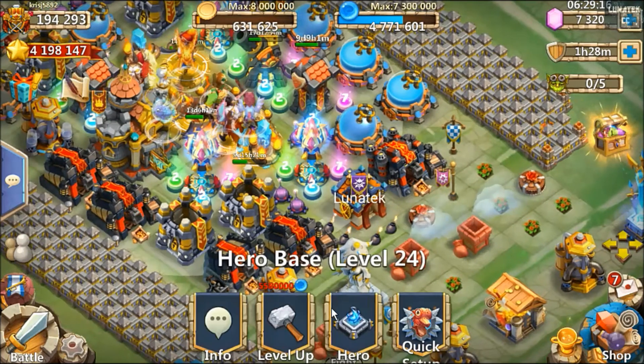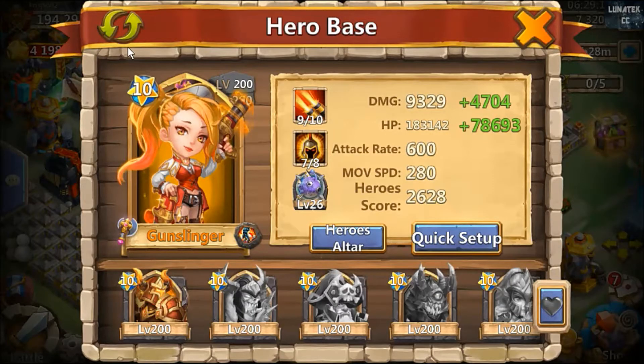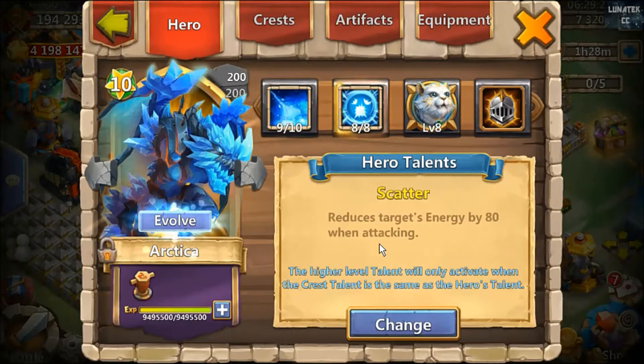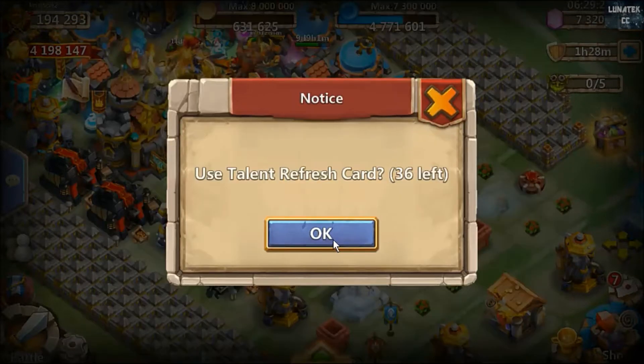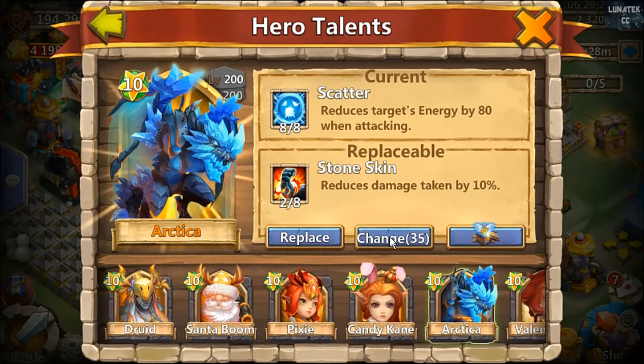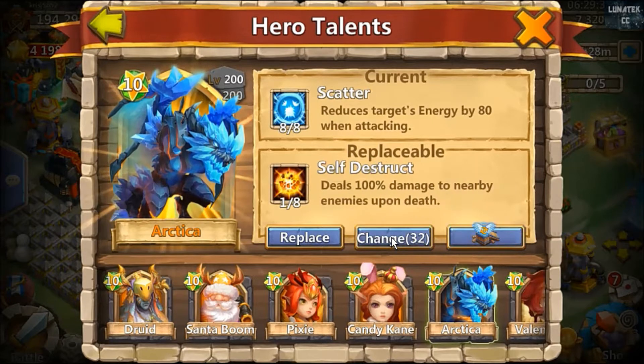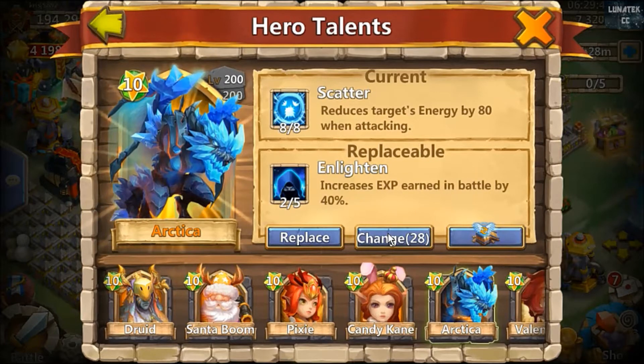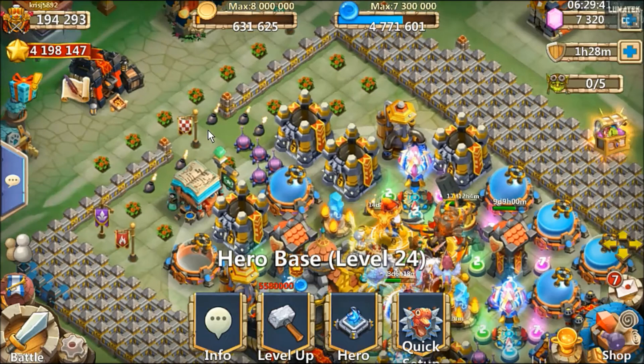I'll just do a couple of talent rolls because I'm still missing a lot of good talents on this account. I've got a few cards so why not — just in case get a five in Light and get a new hero as well. Two Stone Skin. Only fours and fives are any good on here. I'll leave that two in Light then just in case.